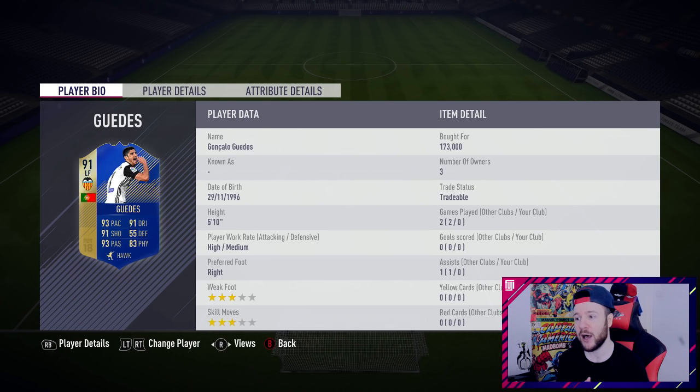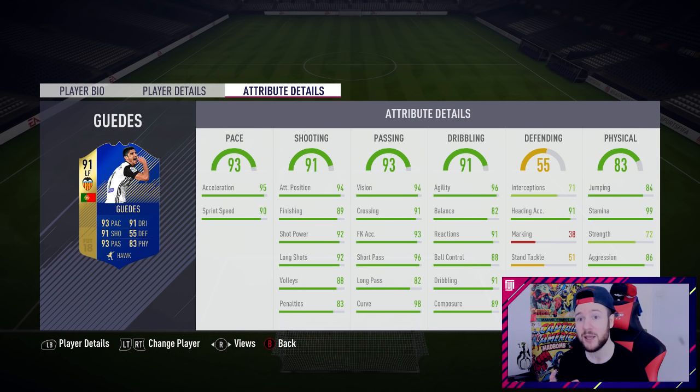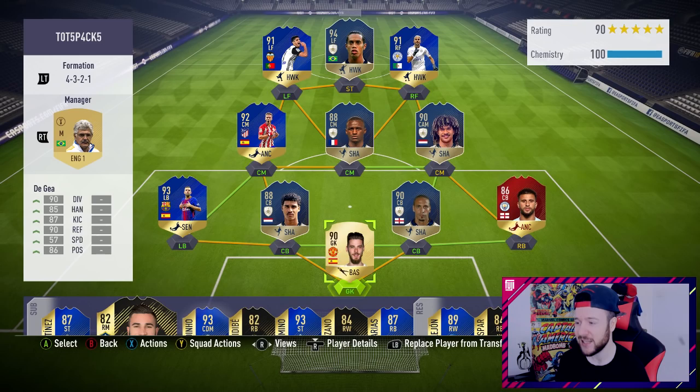In the left forward position we have Guedes at 173,000 — not a bad price for those stats, but he's lacking skills and weak foot. If you're considering using him in the weekend league, be careful. We're going to try him out in divisions today because there's a new weekly objective for an MLS player — you need to score two goals in a game with an MLS card for 10 games, which is a little awkward.